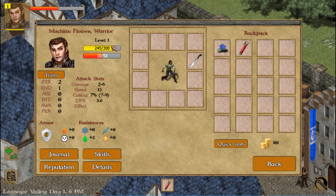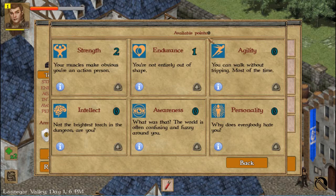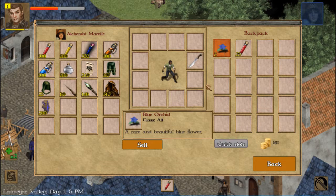You can see the level here — the yellow bar is when I reach 300 I go to level two. Next time there will be some other points. This is my health. I have some skill points — two skill points here. The current level is 50% damage but I want to train it more, so I'll train it up.